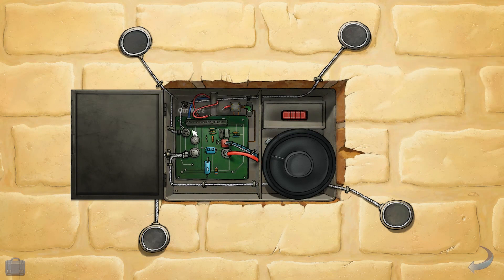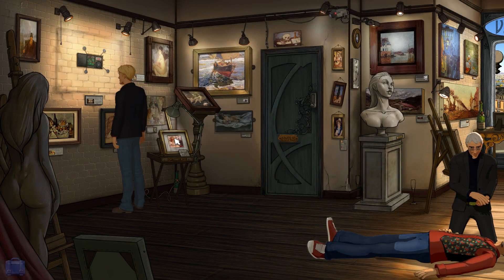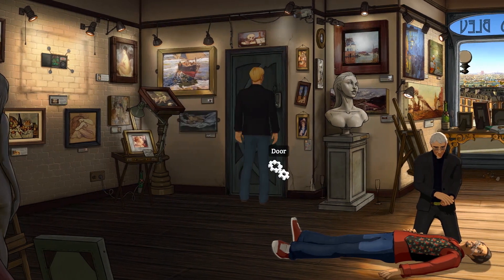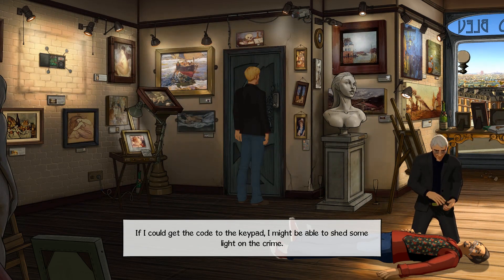It's a mirage. Did I just get an achievement for that? That is insulting. It was the speaker calling for the alarm. It hadn't sounded when the painting was taken. The door was locked with a keypad. The wires from the camera ran to the room behind — it must have captured the whole robbery. If I could get the code to the keypad, I might be able to shed some light on the crime.